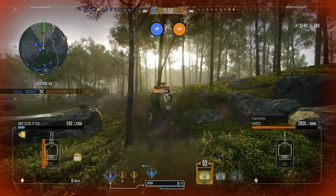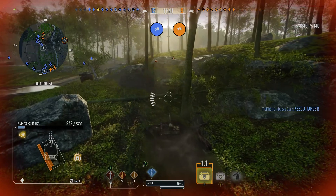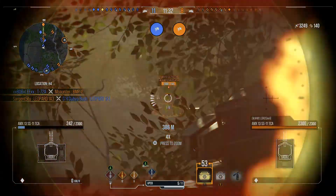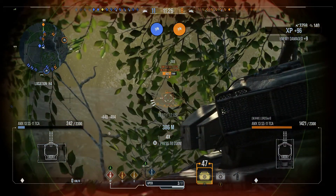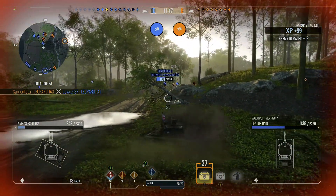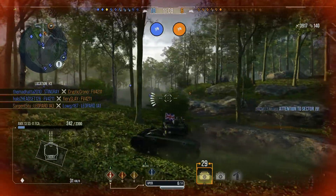Penetration on standard shells is 212 millimetres, and going into the premium rounds it's 231 millimetres. Both have 180 damage. Now that isn't particularly good — there's no doubt about it. However, you will be able to go through the side of most tanks in Era 2. The FE 4211 and possibly the T-72AV will provide a bit of a challenge, but they are two of the toughest tanks in the era, so that's almost an exception for any light tank really.